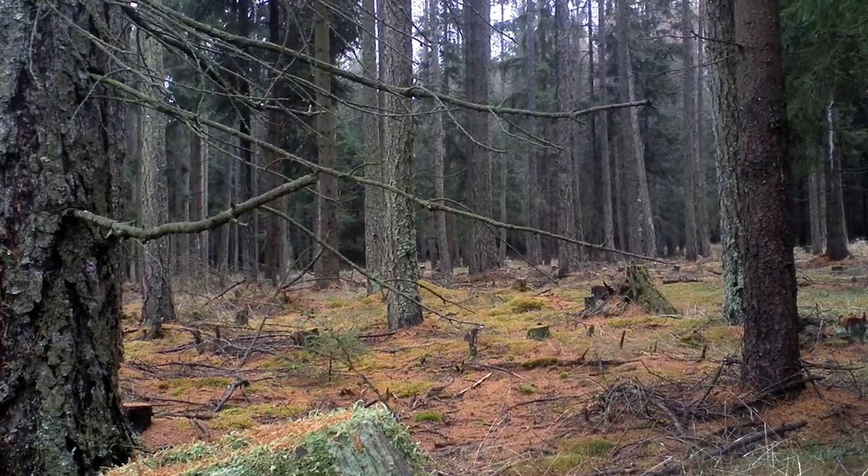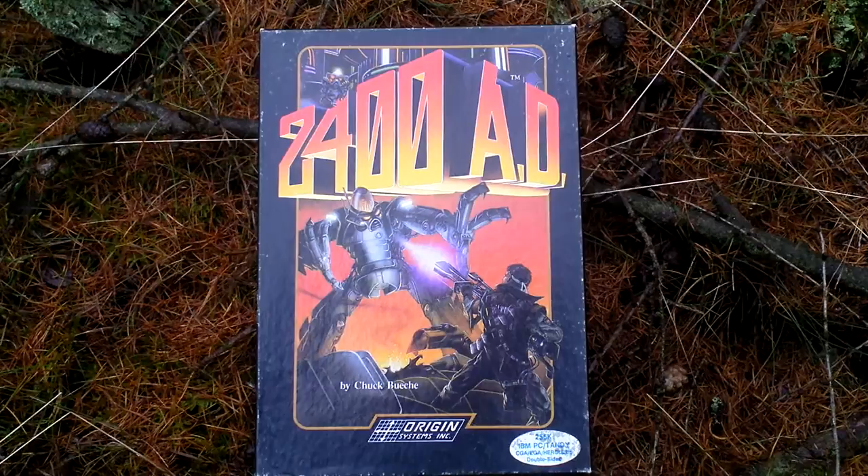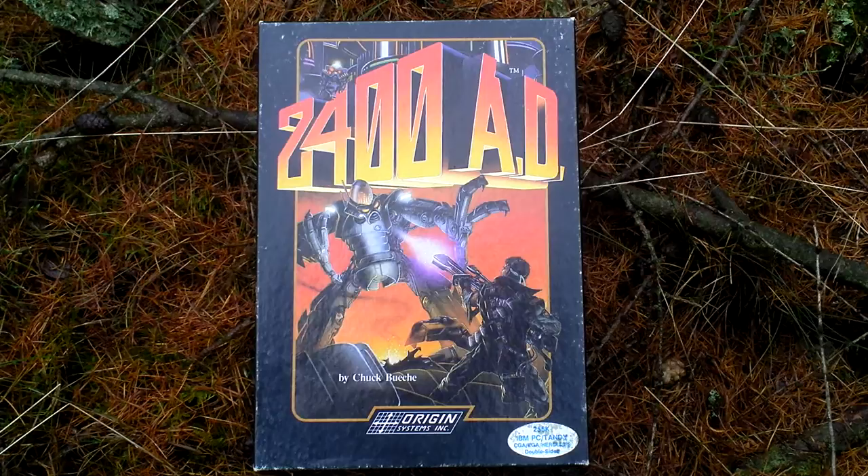Hi folks, my name is Hermit in the Forest. This is my unboxing of 2480, which is a science fiction role-playing game featuring a top-down view. It is similar to the early Ultima games in gameplay and takes place in the future, in the year 2480, on a distant planet that works as a mining colony.